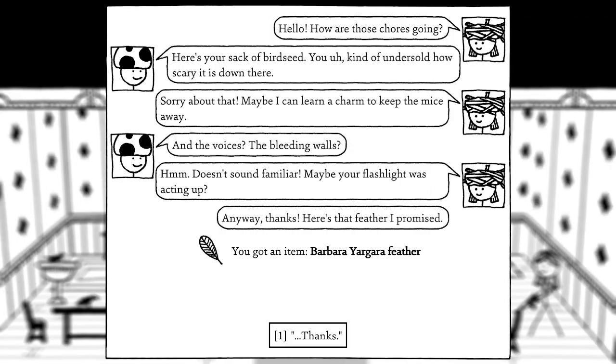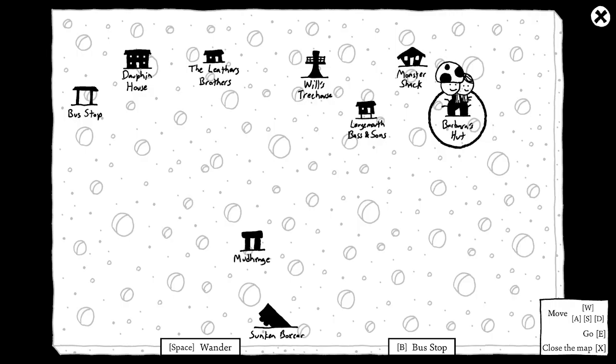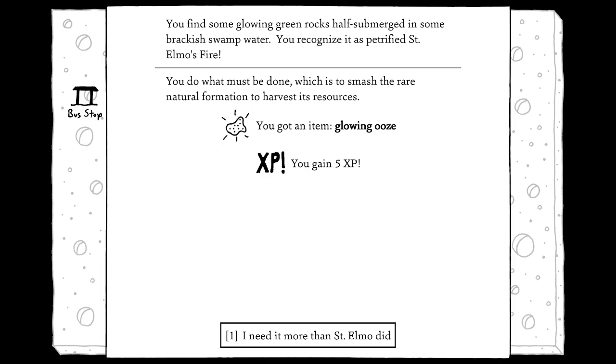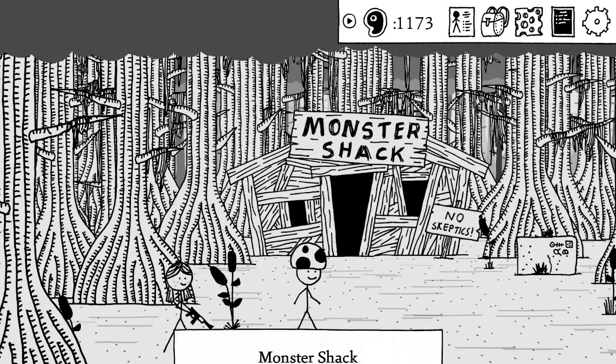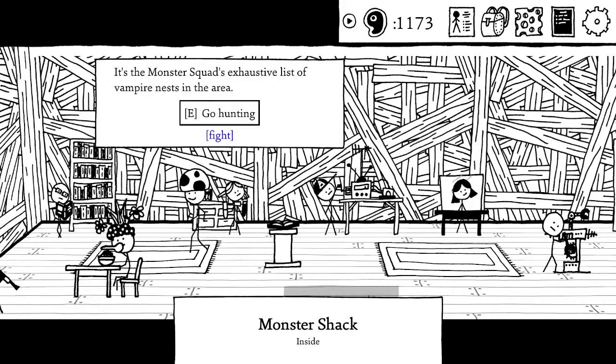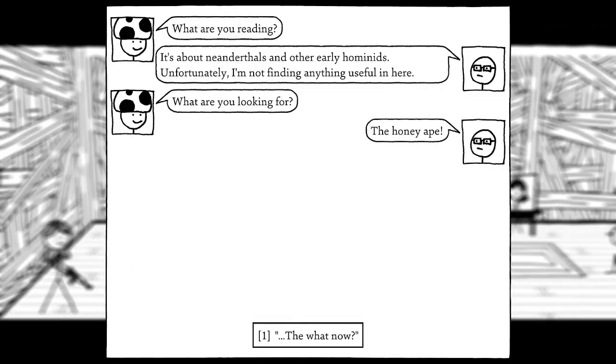Here's your sack of birdseed. Barbara apologizes for the scary basement — maybe she can learn a charm to keep the mice away. She gives us the feather she promised. It's glowing green — perfect, we need that. Now, who was the kid that wanted the story? The honey ape — a famous monster, apparently called 'Big Hands' in the legends. I'll help look for it, and the kid wants a fingernail.